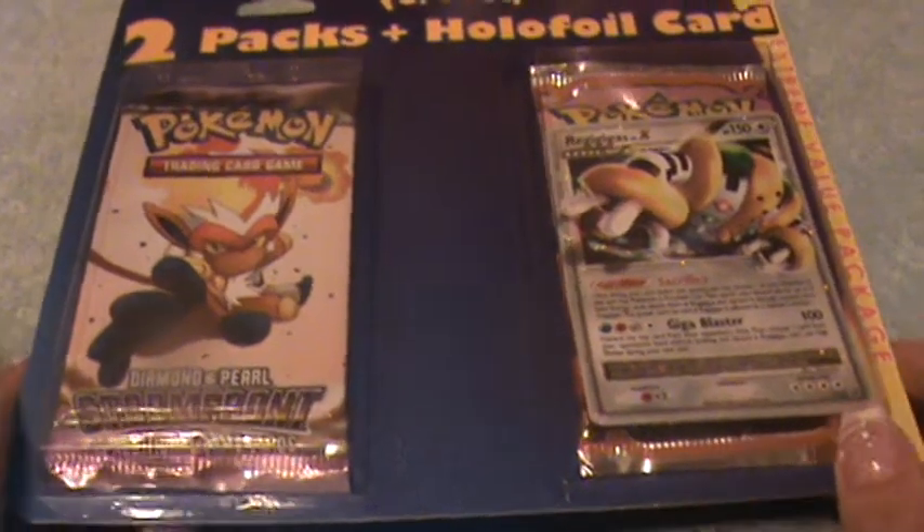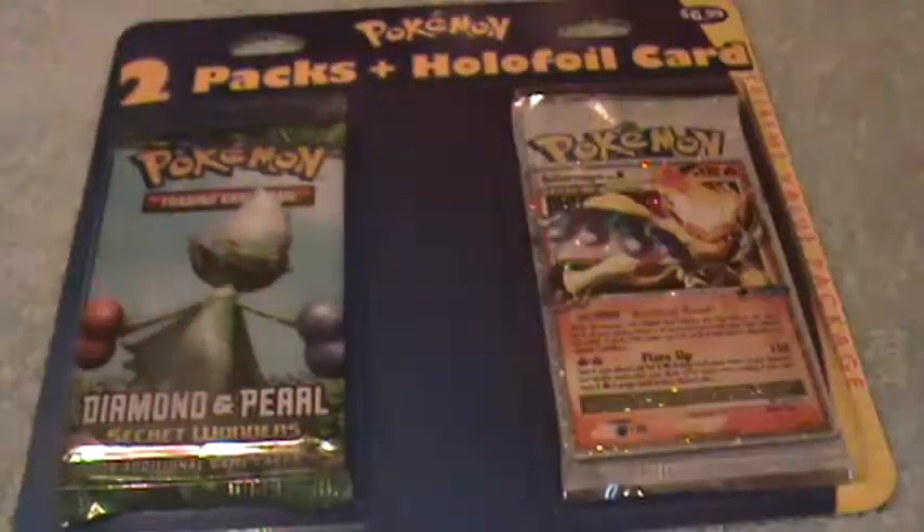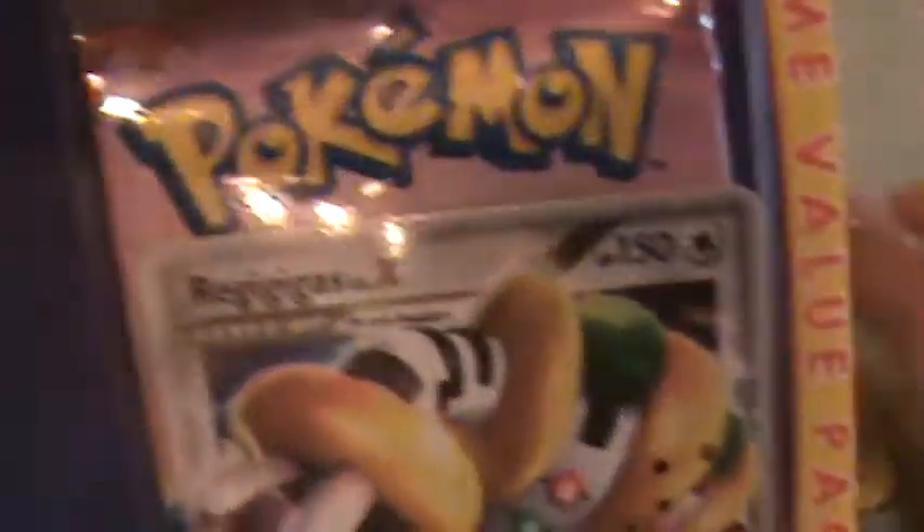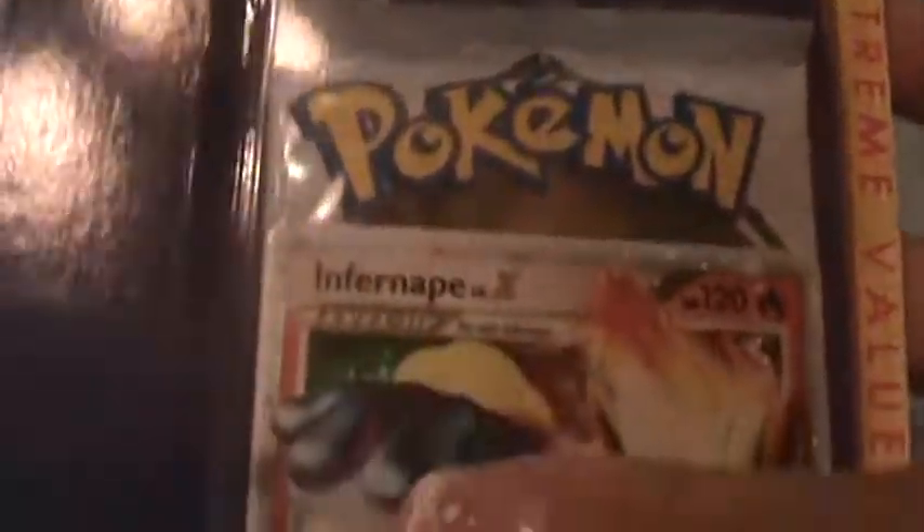Hey YouTube, it's Setsgate222 channel. Today I'm going to be opening two blister packs. First one is Diamond and Pearl Stormfront, and the other one is EX Dragon Frontiers with the Regigaitis Level X card. And then this one is Diamond and Pearl Secret Wonders with the Infernape Level X card, and then also the Legend Maker. So here we go.